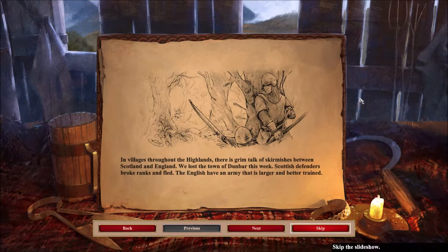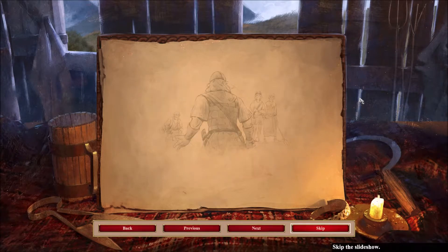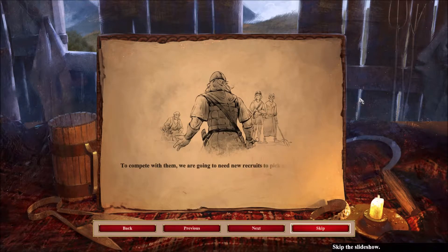The defenders broke ranks and fled. The English have an army that is larger and better trained. To compete with them, we are going to need new recruits to pick up spear, sword and bow. We must transform these shepherds into soldiers.